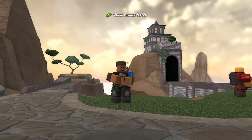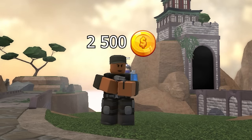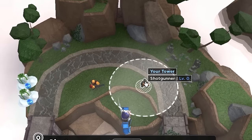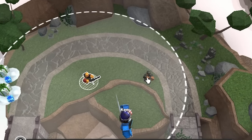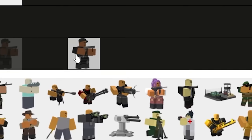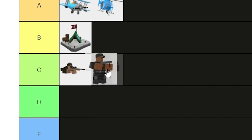Following that, we have Shotgunner. Honestly, I hate this tower — it really sucks, considering it costs 2.5k coins and only does the damage of a minigunner with a quarter of the range. I'd say it needs a slight damage buff. I personally want to give this a D-tier, but if ignoring the coin cost, I'd give it C-tier.